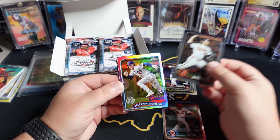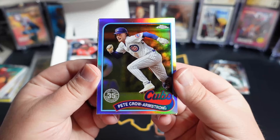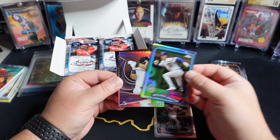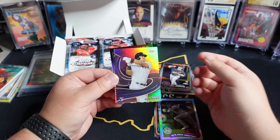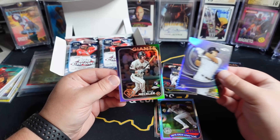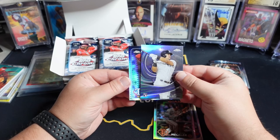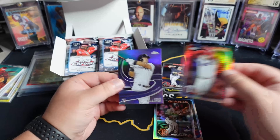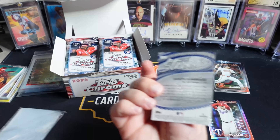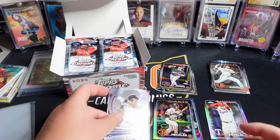Here's our first refractor — we got a Pete Crow Armstrong that is very off-centered top to bottom, so we'll put that in the minor hits pile. We got a Jasson Dominguez refractor insert. Let's get another refractor — a Wade Meckler base refractor. And then we got a prism of Nathan Eovaldi. We'll penny sleeve the Dominguez. I think this is the Strokes — interesting name for an insert.